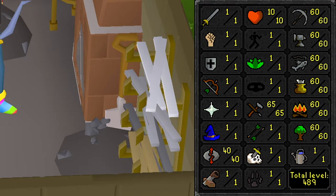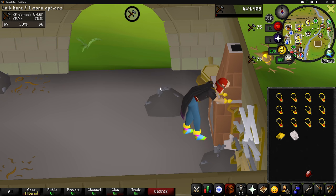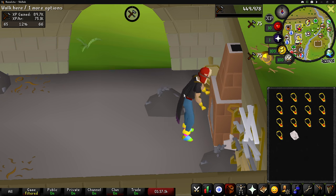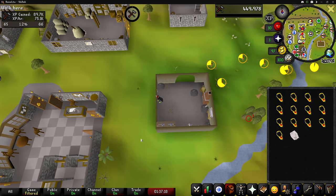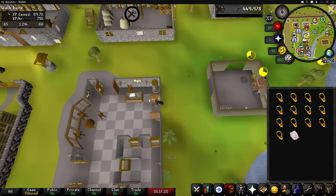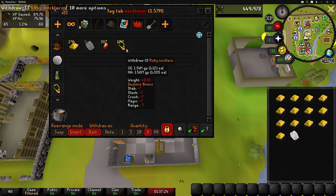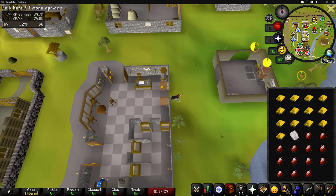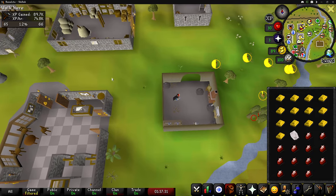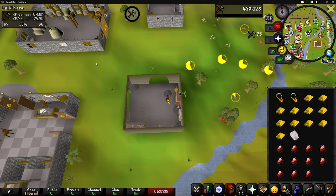We're kind of sneaking up on 500 total level here. I don't mind making these ruby necklaces — it's very chill, gives fairly good crafting XP, and I'm also making some money at the same time. I'm probably going to stick to doing these ruby necklaces until level 70 crafting so I make a little bit more money for my other stats, because I'm going to have to save up a lot for smithing. We burned through a ton of money going from level 50 to 60 smithing, so we need as much money as we can get.